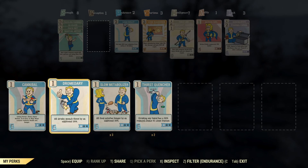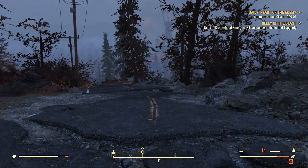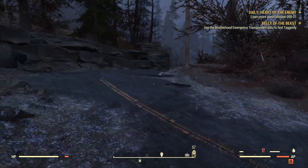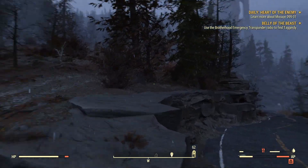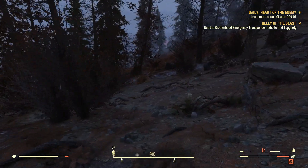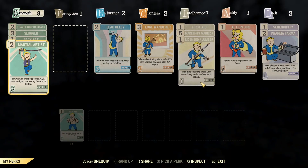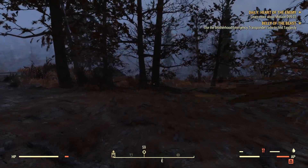Same thing with Cannibal, Dromedary, Slow Metabolizer, or Thirst Quencher. I actually think that would make the game better. The constant grind for food and water in this game is a bit annoying sometimes, so having those as passive perks would be really nice. That way you'd only have to eat food every couple of times. And when you go to craft, you don't have to switch all your perk cards around just to get the best crafting experience possible.